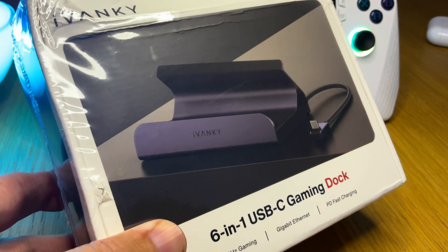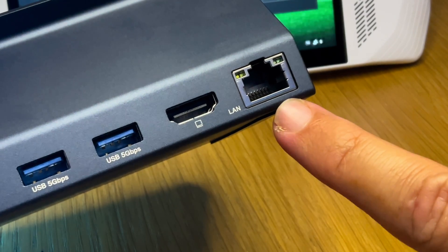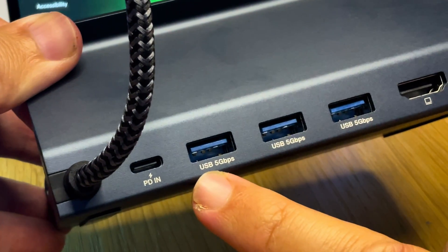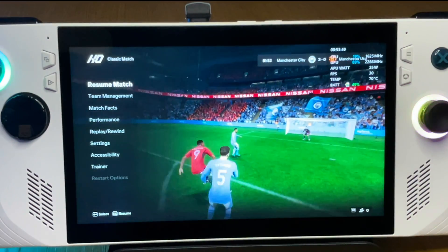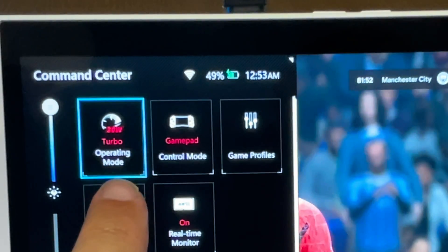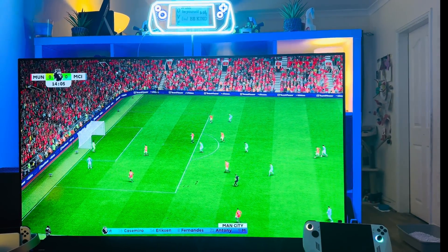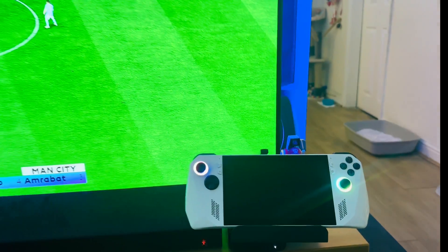A big shout out to Ellie at Ivanki for sending their 6-in-1 USB-C gaming dock to try out with the Ally. First impressions are that it feels really solid and sturdy with a sleek finish. On the back is a 1GB Ethernet port, a 2.0 HDMI that supports 4K at 60Hz, three USB-A 5GB ports, a 100W max PD power input, and a USB-C plug that fits into the Ally. This dock supports 30W turbo mode when the official Ally charger is plugged into the PD power slot. It's perfect for playing FC24 against friends on the main TV or gaming monitor.